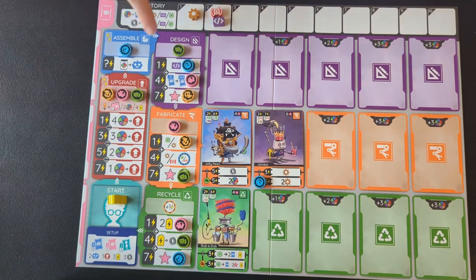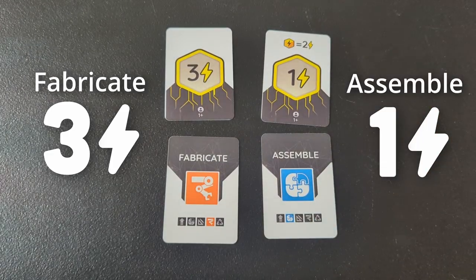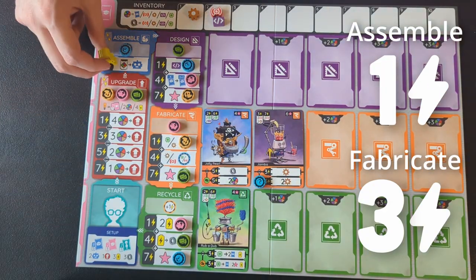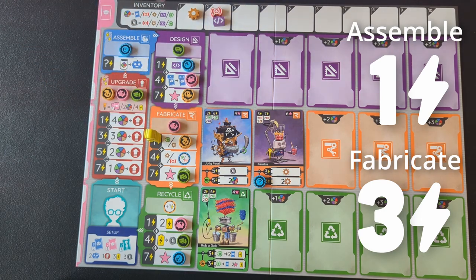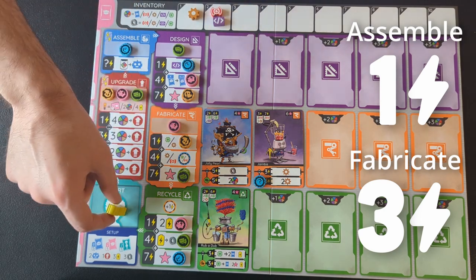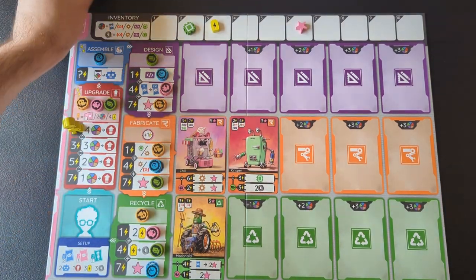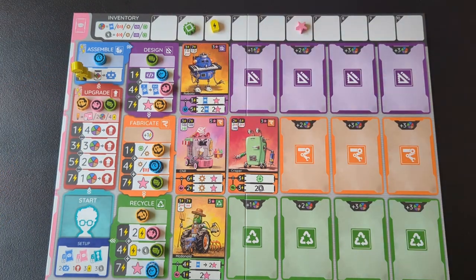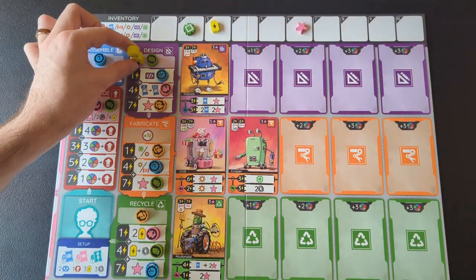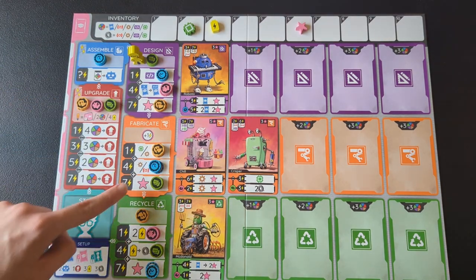Each of the 8 rounds has 5 possible phases, but you have to choose each round which phases you'll activate and how much energy each one will get. Then you'll move your meeple clockwise through the phases you picked and do actions within each based on the energy level. The upgrade phase lets you unlock bonuses around your board, the assemble phase lets you play robot cards in these three rows, and the design, fabricate, and recycle phases give you different types of resources, cards, batteries, and points.